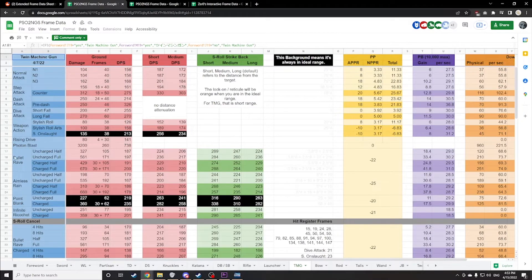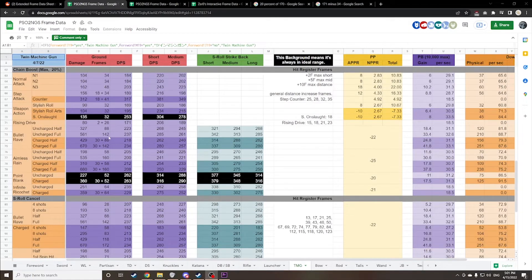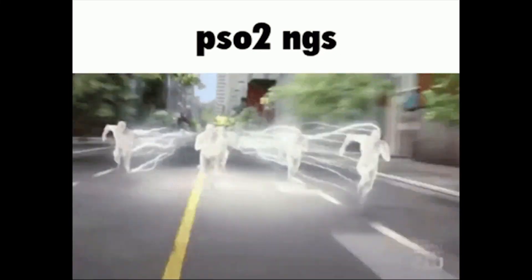Let's take a look at the frame data for bullet rave. The uncharged full — meaning no cancel — took 171 frames to complete with no boost. With the full boost, it's down to 142 frames. That seems like a 20% increase in speed to me, though I haven't checked the math. I also have no idea whether he actually counted the frames on the animation or just did the math. But hey — we figured out that chain boost does indeed make you faster, and chain trigger makes you do more damage only when the numbers are yellow. That's good enough for me.